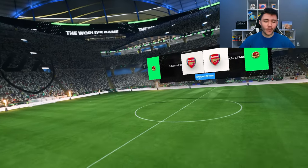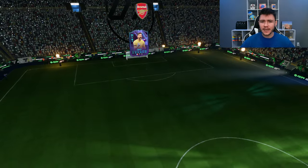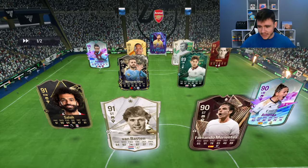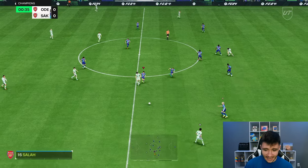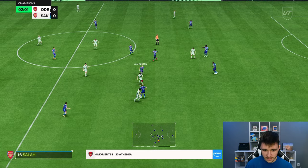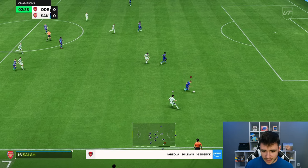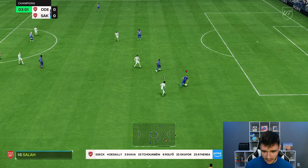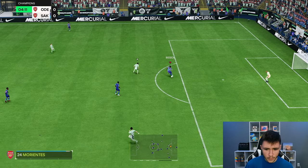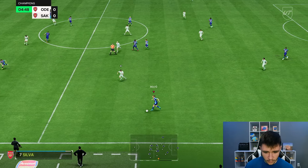Here we are jumping into game number one using Rolfo — I'm really excited to test this card out. In game number one we're going to test her out as a left back. We're coming up against Salah, Van Basten, Morientes, Athenia, Stones, Bernardo Silva — it's a pretty good team. I think she's probably going to be one of the best left backs in the game if not the best. Rolfo already on defensive duties and already gets an interception — things you love to see. Testing out the left stick dribbling now, she doesn't have the greatest agility and balance but overall the dribbling is still quite crisp.